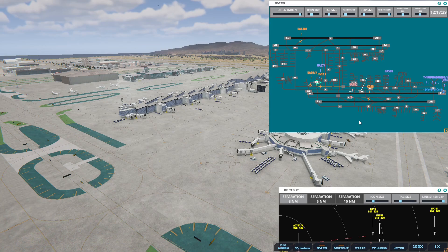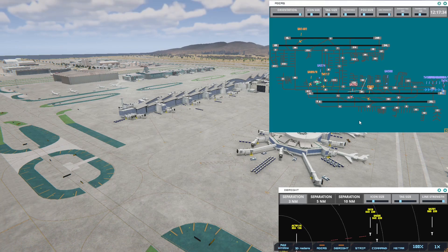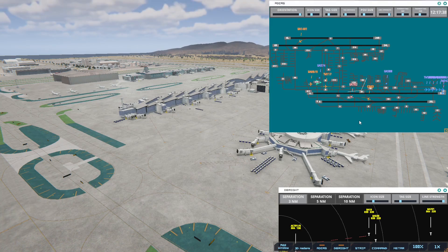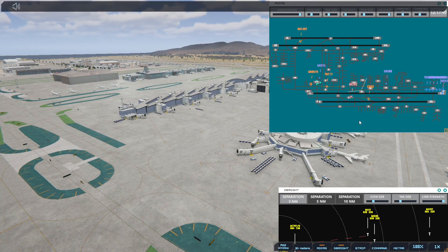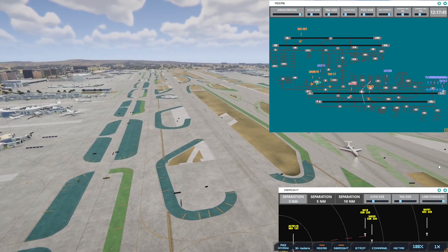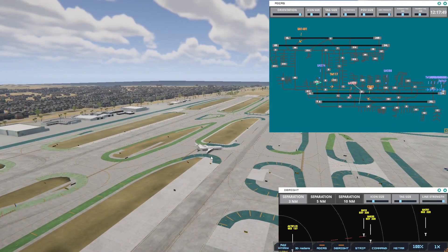Los Angeles Tower, United 19 on final 2-4 right. United 782, cross runway 7 left. United 782, taxi to terminal via Bravo. I am crossing the runway before he's taking off — should be okay.